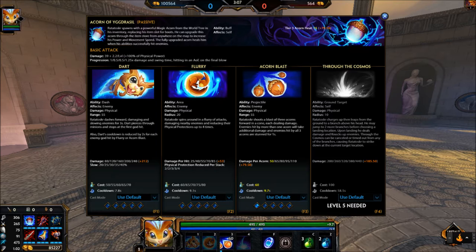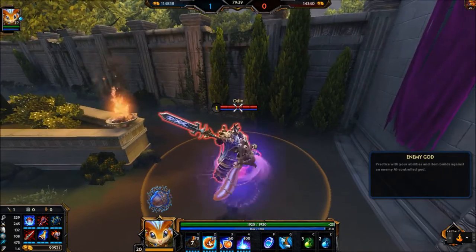A quick overview of his abilities. His passive, Acorns of Yggdrasil, provides him an acorn in the item slot which replaces boots, can be upgraded from anywhere, and has his abilities heal him when at max rank. Dart is a dash that damages and slows enemies, but you stop when you connect with an enemy god. Dart's cooldown is reduced by 2 seconds for each Flurry or Acorn Blast hit.